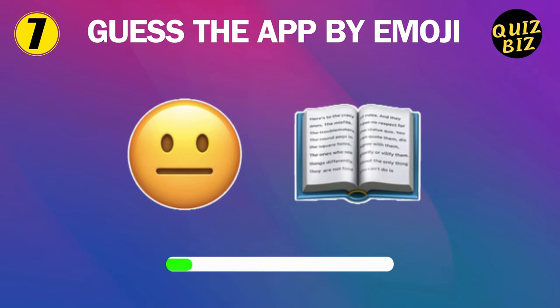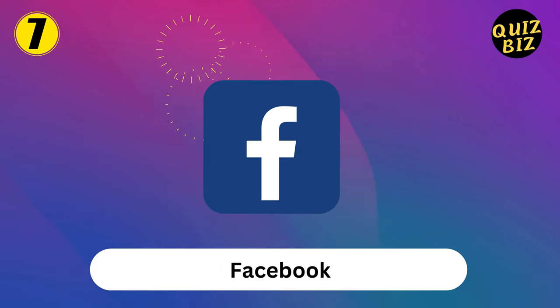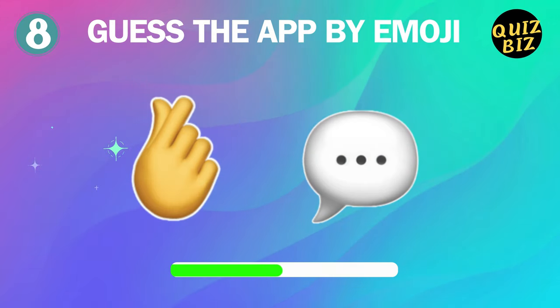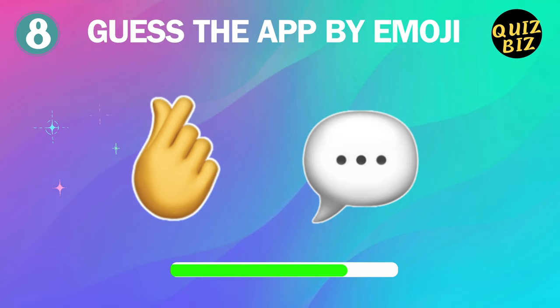Seven, guess the app by emoji. That's right, easy one there — it's Facebook. Eight, what app is this one? It's Snapchat.